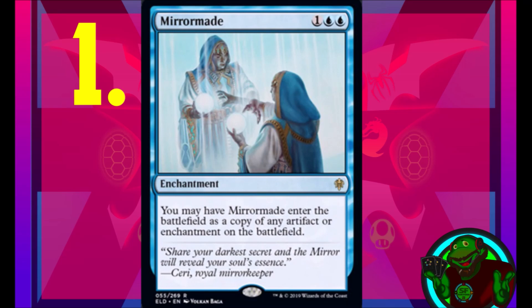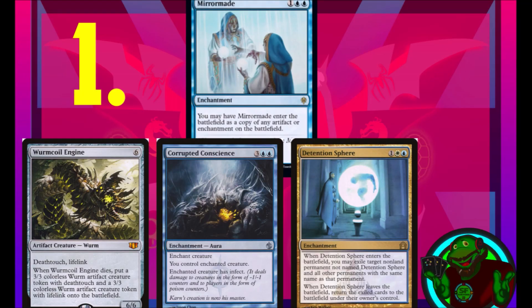Coming in at number one, Mirror Maid — one generic and two blue enchantment. You may have Mirror Maid enter the battlefield as a copy of any artifact or enchantment on the battlefield. This card is nuts and solid. In cube it will combo off or give you doubles of certain cards you want more of. It can be a second Wurmcoil Engine or a copy of your opponent's Wurmcoil Engine, a second Corrupted Conscience, or a copy of your opponent's Corrupted Conscience. Detention Sphere is also a great target when you need a second removal effect. Mirror Maid does everything you want, and that's why it's my number one.